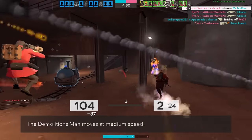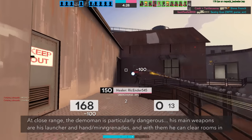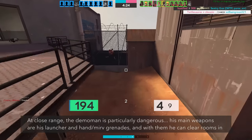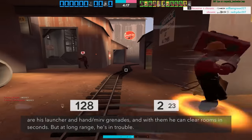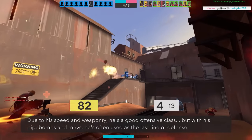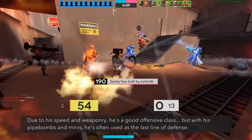The demolition man moves at medium speed. At close range, the demo man is particularly dangerous. His main weapons are his launcher and hand MIRV grenades, and with them he can clear rooms in seconds — but at long range, he's in trouble. Due to his speed and weaponry, he's a good offensive class, but with his pipe bombs and MIRVs, he's often used as the last line of defense.